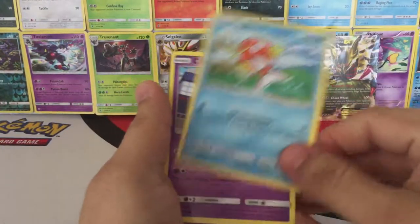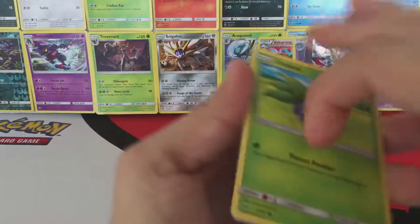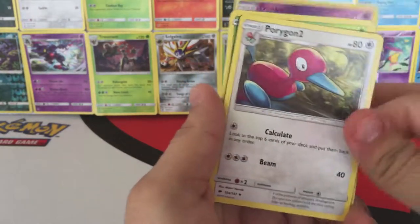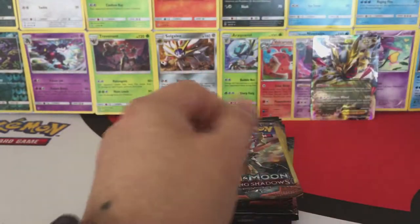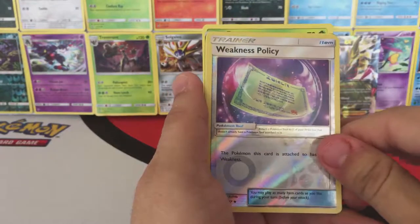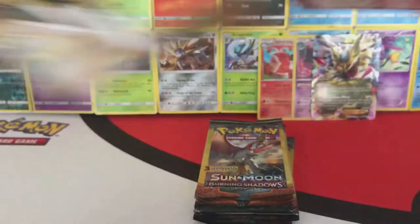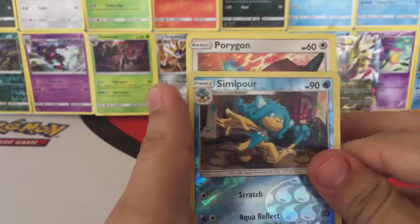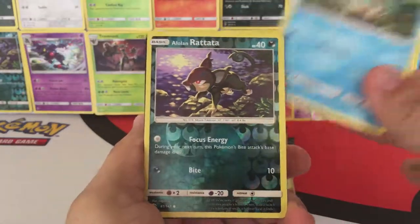All right, first pack we get a Magikarp, Croagunk, and a Lana. Okay, we have an Oddish, Reverse Hollow Dusknoir, and a Porygon 2. Okay, we have a Riolu, Reverse Hollow TNC, and a Dark Energy. We have a Pansage, Reverse Hollow Weakness Policy, and a Fairy Energy. We have a Porygon, Reverse Hollow Simipour, and an Olivia. Okay, we have a Pamport and a Lowen Red Attack.